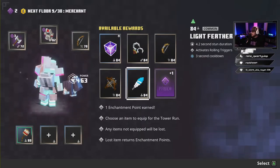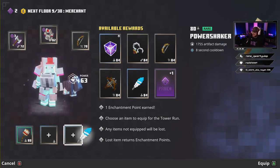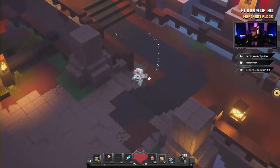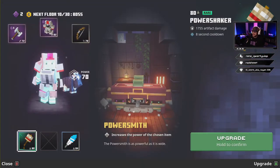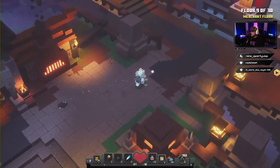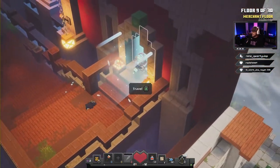On this floor we're gonna take the Light Feather — that's gonna help us roll out of the way of the boss's attacks. You don't have to take it, you could go for an enchant point, but we might as well. We got a merchant floor, then the boss fight on the next one. We're gonna use a Powersmith on our double axe to give us a little bit more damage going into the boss fight.